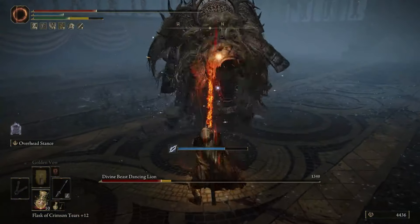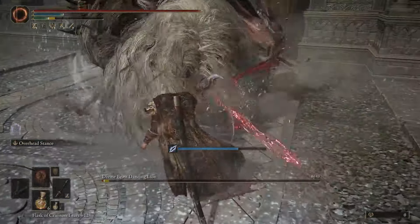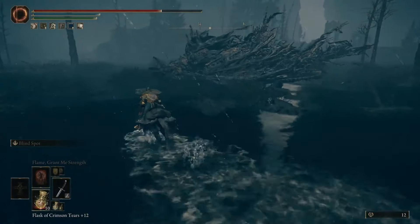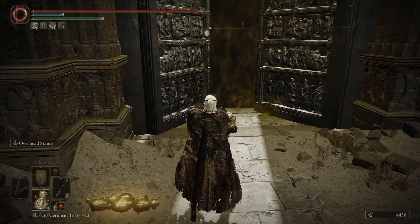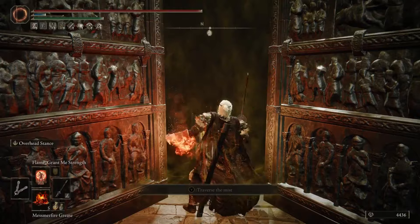As for a weapon of choice, katanas are a great option as most of them can be coated with grease and include blood loss buildup by default. Personally, I found the Great Katana to be excellent for breaking posture as well — you can find this weapon early on in the northern Gravesite Plain right in front of a ghost flame dragon if you want to try it out. Armor, talismans, and crystal tears that boost defense to physical damage, lightning, and frostbite are recommended. And if you're using fire, you can't go wrong with the Fire Scorpion Charm, the Flame-Shrouding Cracked Tear, and Flame, Grant Me Strength.